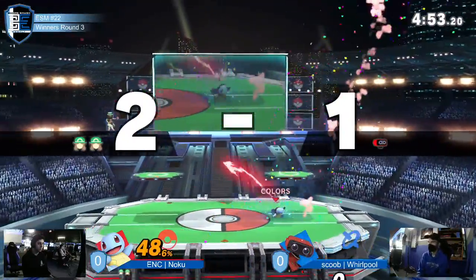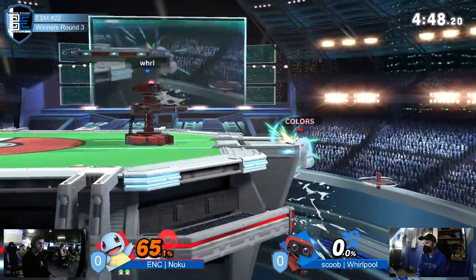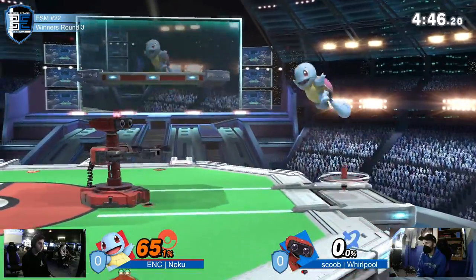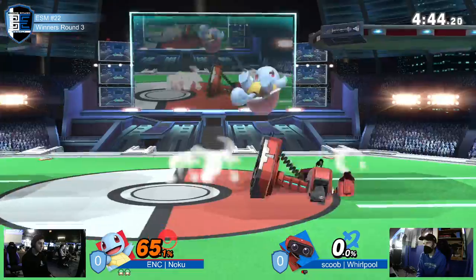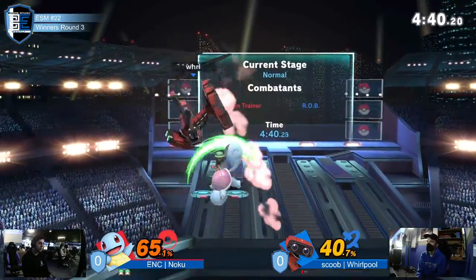The up smash is going to connect — ROB's big body punishing him again. That was also a solid parry. If you parry ROB's neutral air there are quite a few characters that could get knocked out of it. Hello Squirtle!